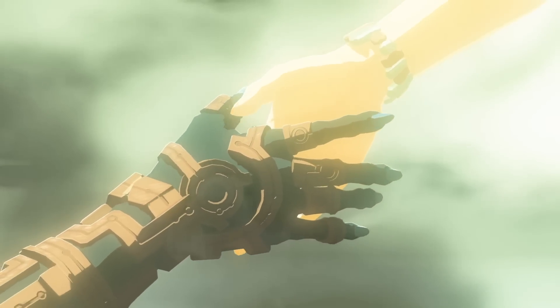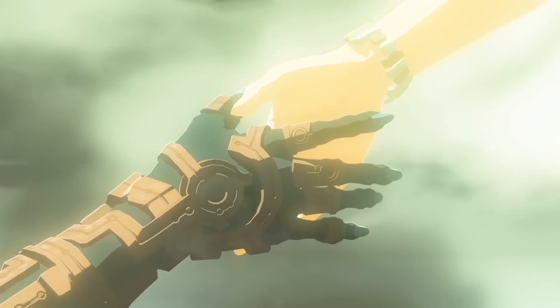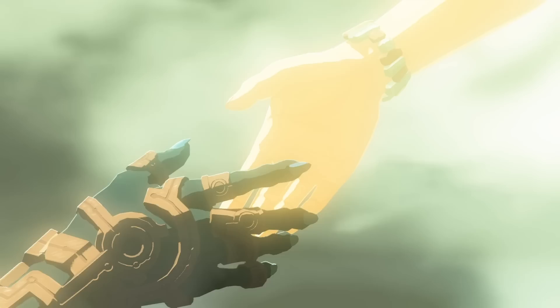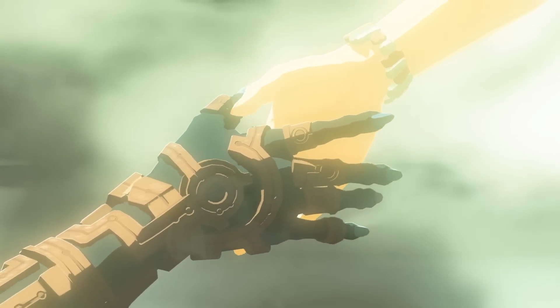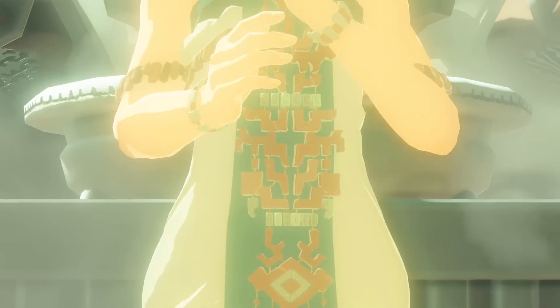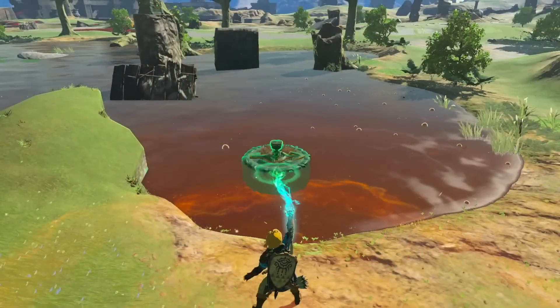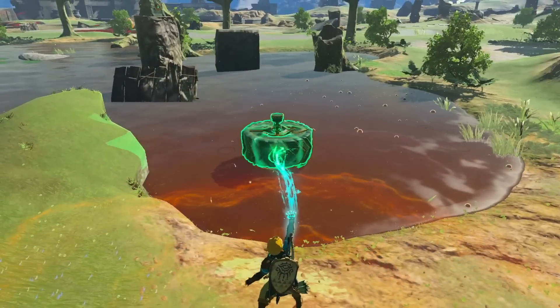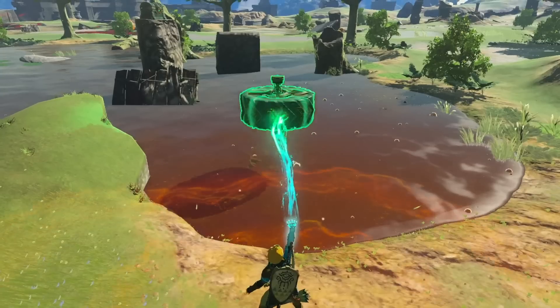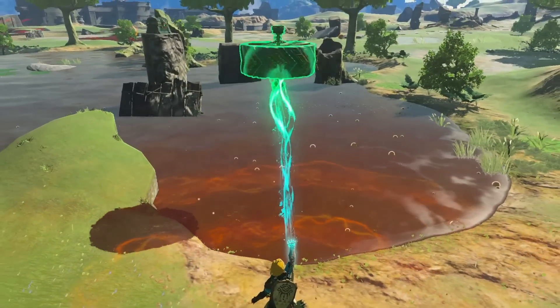Then we see Link come into contact with what appears to be some random woman — I don't think it's Zelda. It seems like a mystical creature, maybe someone who empowers his hand, possibly a new type of Great Fairy. Something opens up in the background as this person appears — it could be the person depicted in all the symbols and ruins on the walls. This is also where we see Link have the ability to pull the plug out of a Malice Lake, grabbing and moving things that aren't just metal.